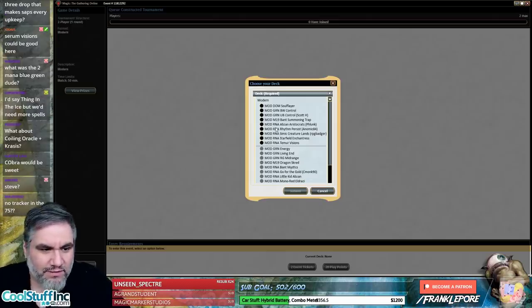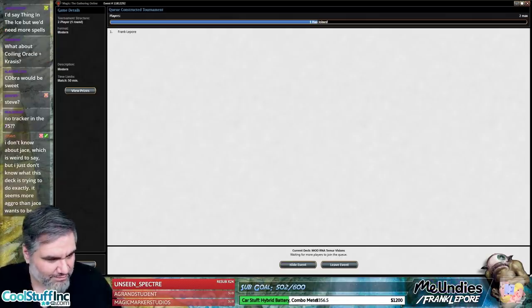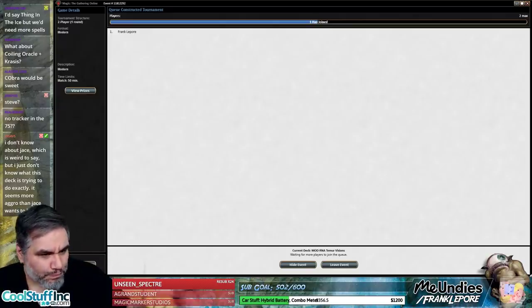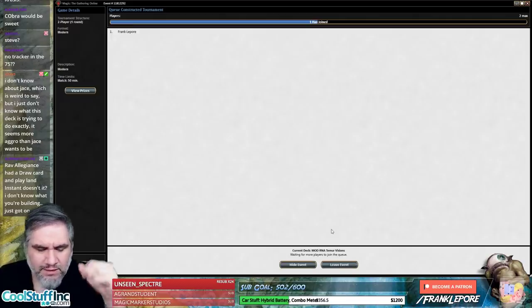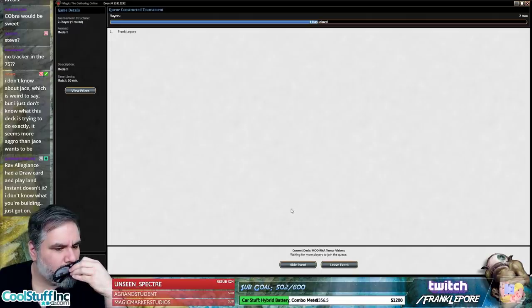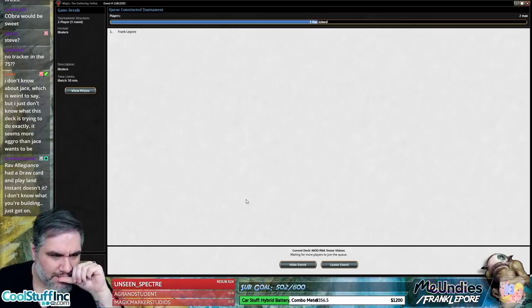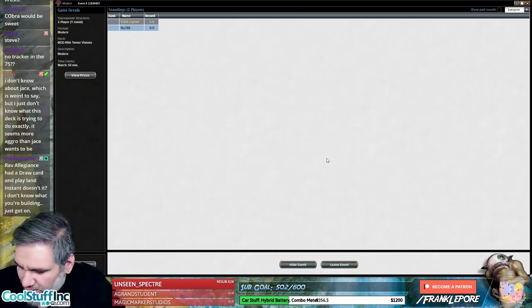I don't just want the ramp though. We have plenty of card advantage. I think Tracker is great but maybe Courser of Kruphix over Tracker. You might be right about Jace but it's really hard to not include a Jace. Why are we testing Sylvan Advocate though? We have no creature lands — it's just a 4/5 when we have six mana out. That feels weird.